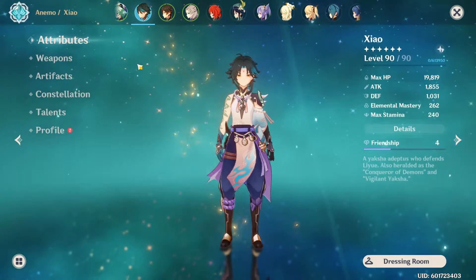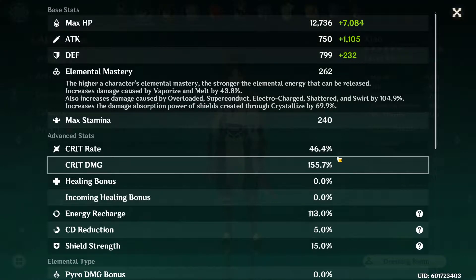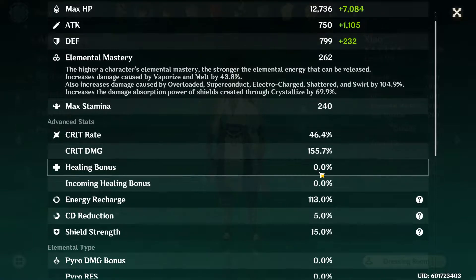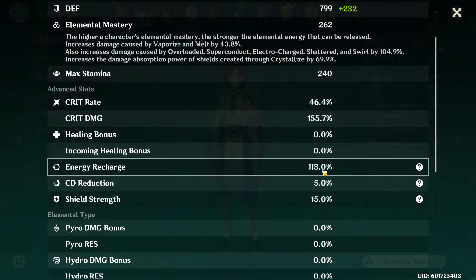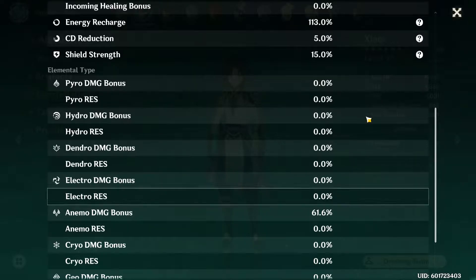So our attributes — you guys can see: I'm rocking 46% crit rate, which is ideal, really good around where I'd like to have it. Crit damage at 155. Energy recharge still at 113. Anemo damage at 61.